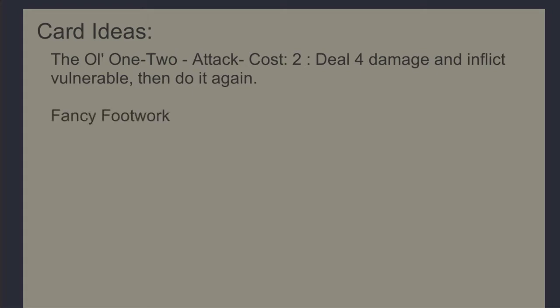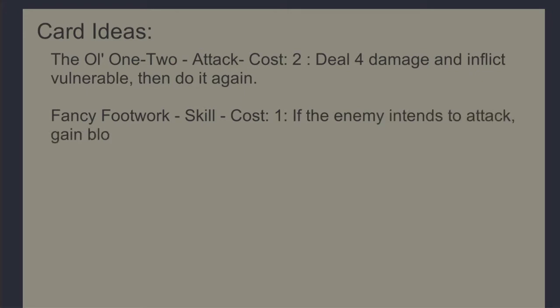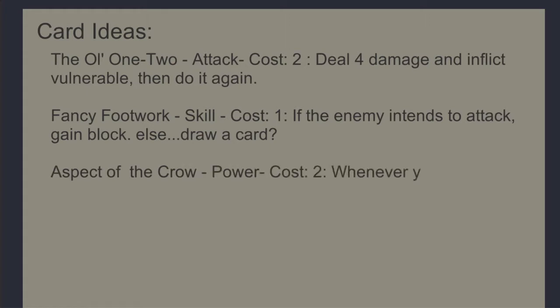Fancy Footwork will be a skill that adds defense if the enemy intends to attack, and does something else if they aren't going to attack — let's try drawing a card. Finally, the power will grant 1 strength and 1 dexterity for every card you play each turn, but you lose that strength and dexterity each turn.